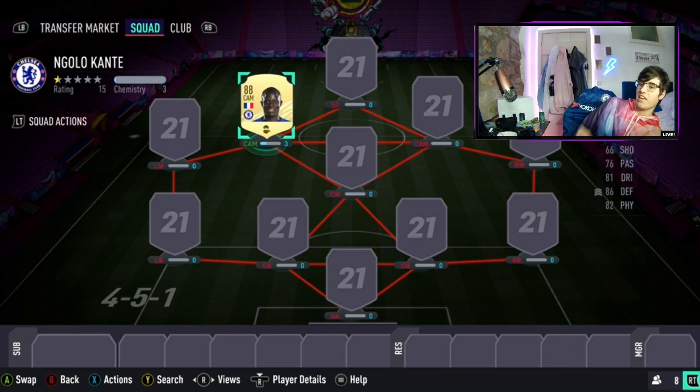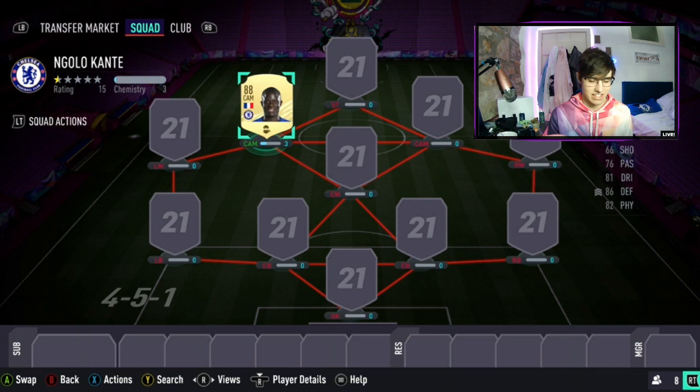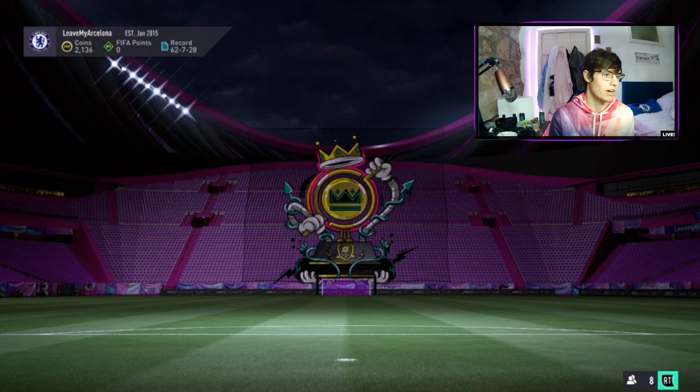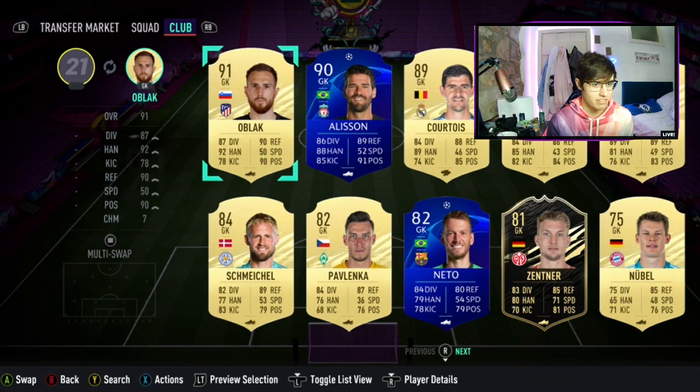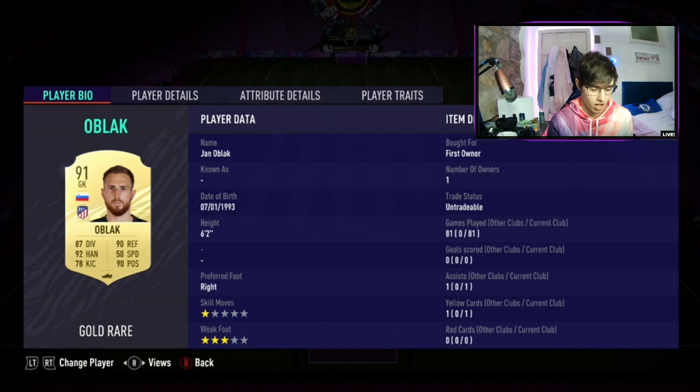Without further ado let's present the God Squad. This team is very OP — let's look at my record right now: 62 wins, 7 draws, and 28 losses. Starting off in the goalkeeper position we have undoubtedly the best goalkeeper I can think of, which is Oblak, and luckily we've got him untradeable so we can have him forever, unless we want to change him at some point.